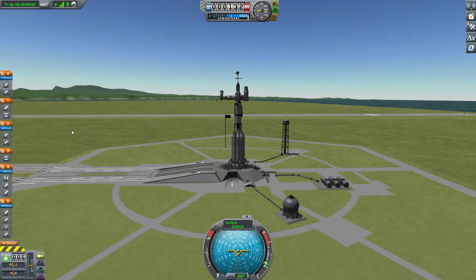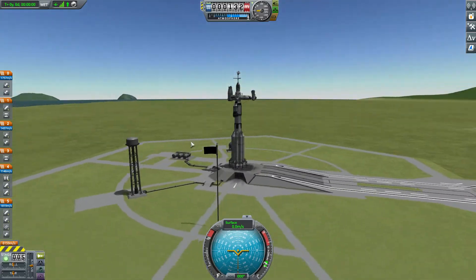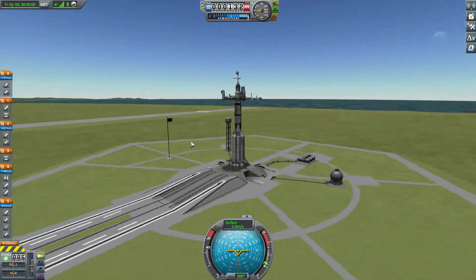Welcome to this KSP video, in which we send a scientific habitat to Minmus. Just looking around the rocket, which, admittedly, is a bit overkill.